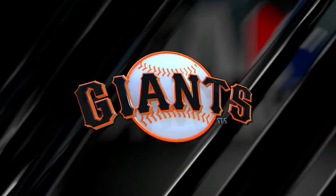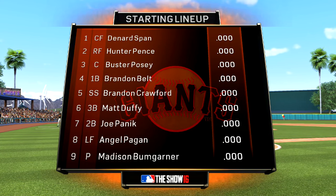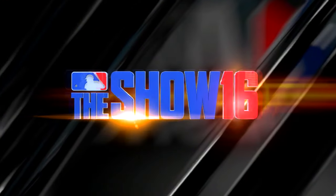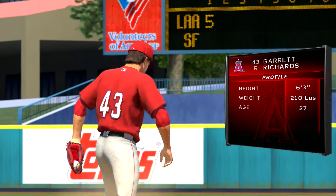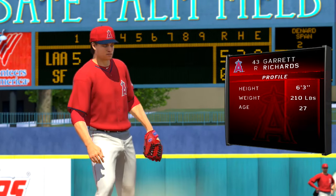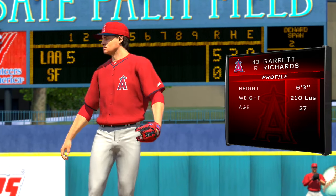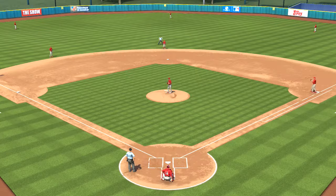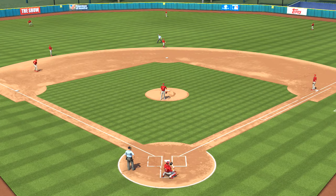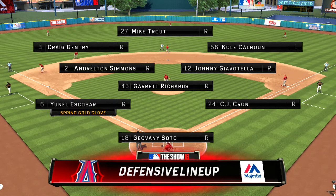Starting lineup for the host Giants looks like this. Garrett Richards will get the ball to pitch against these guys, and he'll be given the task of really focusing on keeping these guys off the base paths. That means to be successful, he's got to focus on keeping the ball in the strike zone and avoiding the unnecessary walks. And defensively, the Angels will look like this in the field.